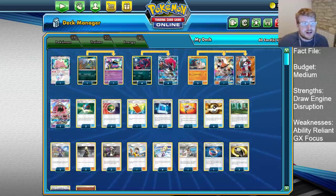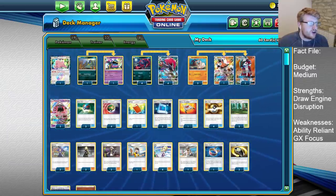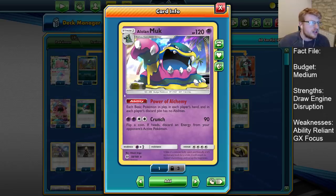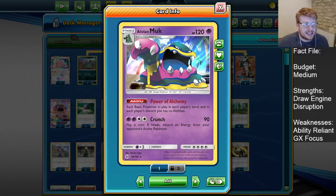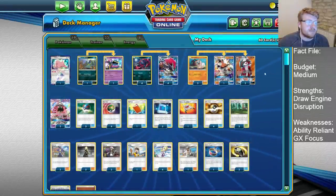Speaking of control, we're going to have a 1-1 line of Muk, which has become a staple right now. Power of Alchemy just shutting down Jirachis, opposing Dittos, Cocoprism Stars, Coco GX — all that sort of stuff. This ability is great to shut down the opponent and stop them getting their own draw engines if they're Jirachi-based, and basically limits your opponent's outs a lot of the time when it's everything but the mirror match.